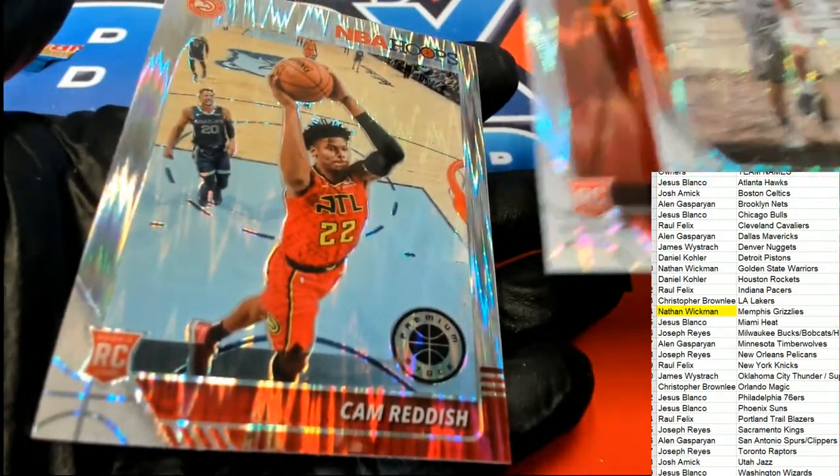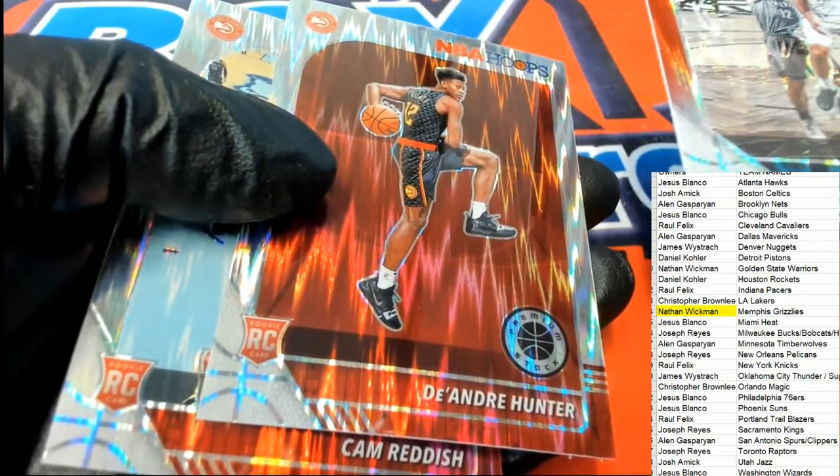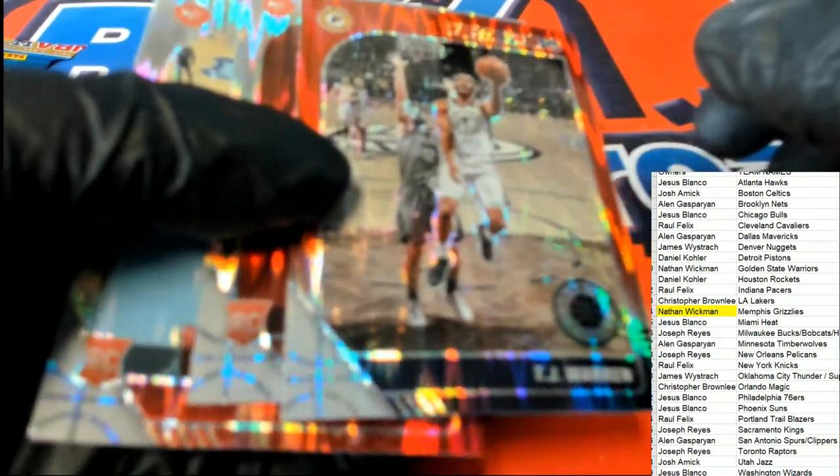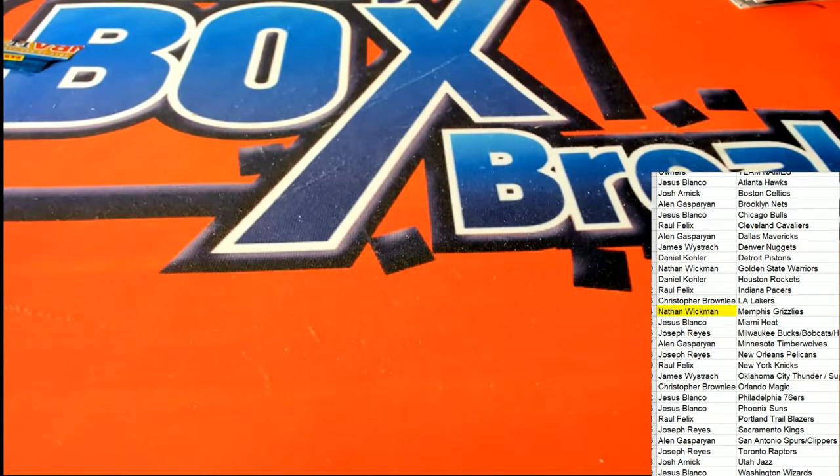There's the Andre Hunter rookie and a Cam Reddish for the Hawks — we had some good ones there, popping out a couple of nice Hawks rookies. Everything else for the parallels as well. Anyway, that's the entire box break — the entire contents of the box — and you can see just a lot of hits, a lot of things popping out of there. That is our box break in NBA Hoops Premium Stock.